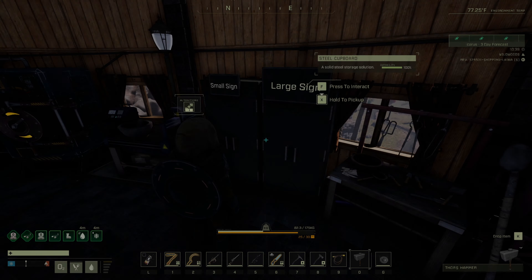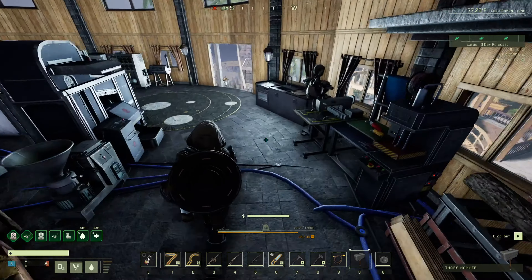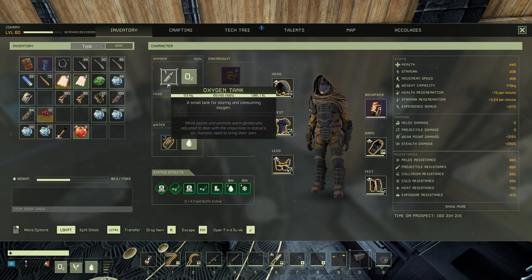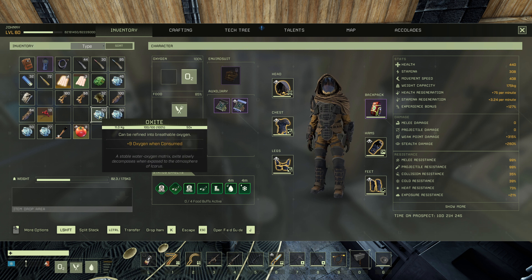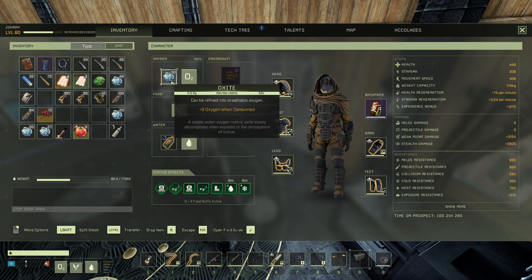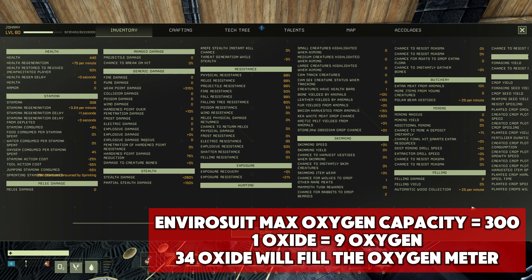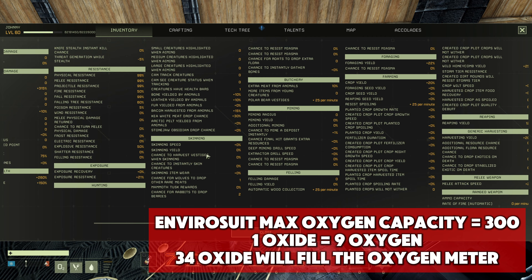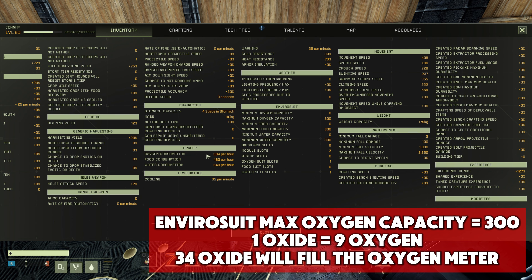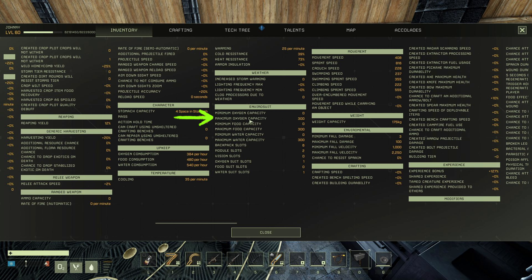When you first start out, you can simply carry raw oxide in your environment suit to maintain your oxygen levels. Each piece of oxide provides 9 units of oxygen, and the base suit has a capacity of 300 oxygen. This means you'll need about 34 pieces of oxide to fill your suit completely. However, this is a very basic and inefficient method, as your oxygen will be constantly depleted through activities like sprinting, mining, and harvesting.